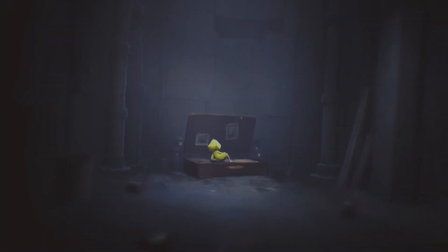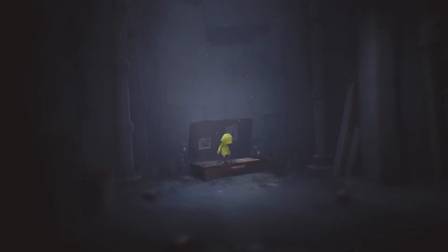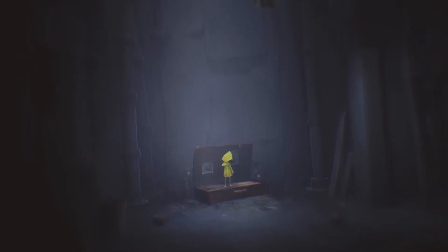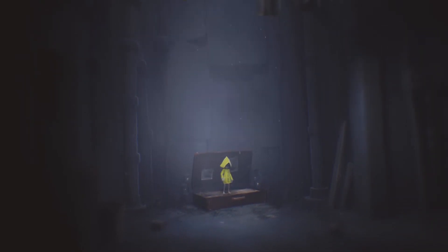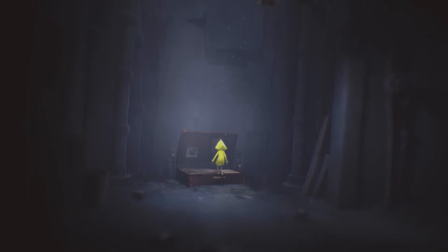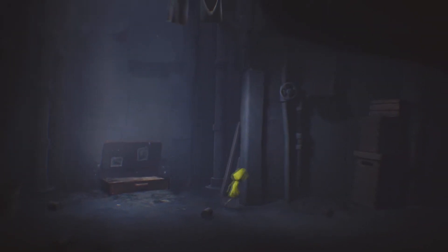During Little Nightmares, you play as Six, a young girl who's been trapped on an enormous vessel known as the Maw. Your only real goal is to escape the ship without losing your life. The character development is a little bit minimalistic, but this seems completely intentional and helps add to the charm of the game. A lot of the story isn't blatantly thrown at you — this is one of those games that has a lot of subtle details that help reveal a little bit more about what's going on as you progress.